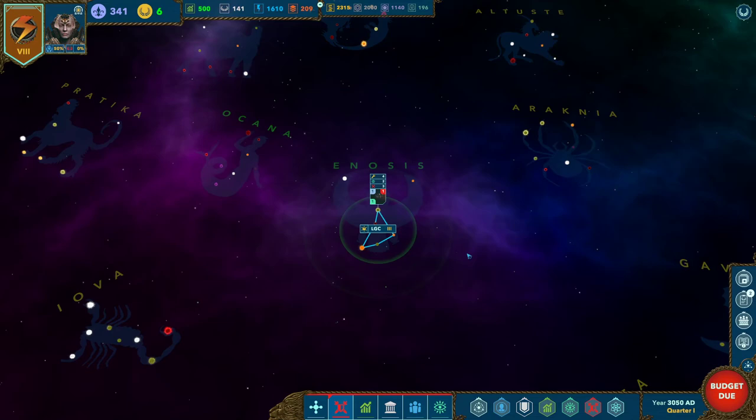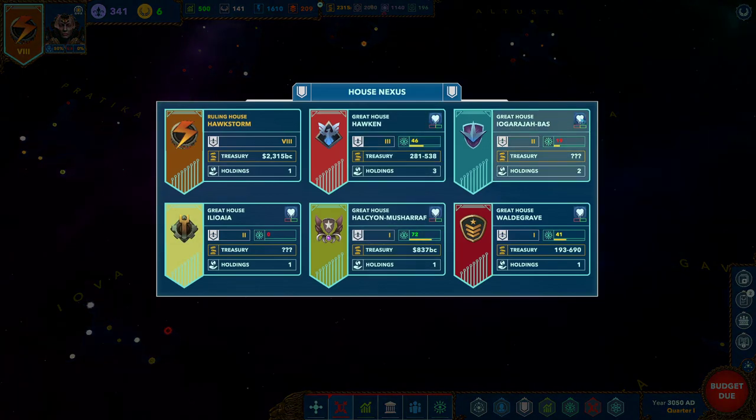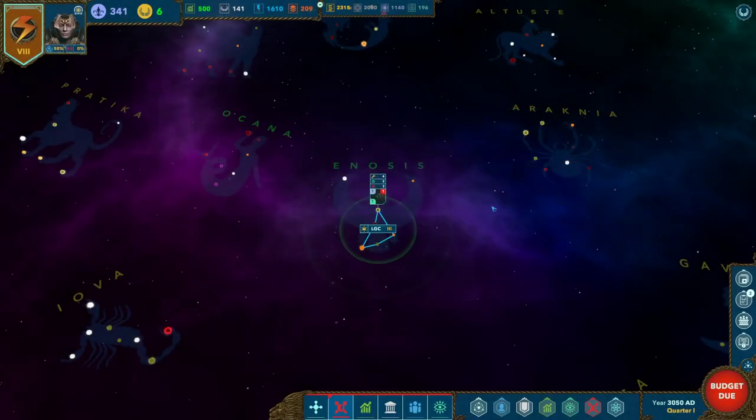We're going to talk a little about broad strategy, then end this LP here and pick it up with setting up our first turn. In the game, the object is to either win by brute force or win by science. Either way, you have to grow your house. You have five different houses that all have a relationship with you, and typically at the start they won't be very positive — you may have some allies, you may not. Every game is different, especially depending on the culture you select. There are about 15 great houses in the game and you'll only see five at a given time, so games will play very differently.